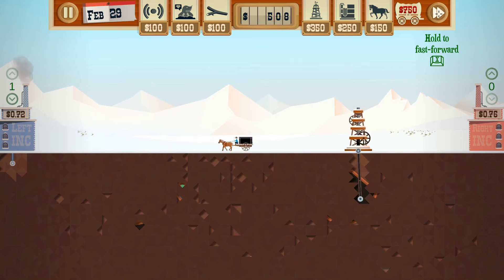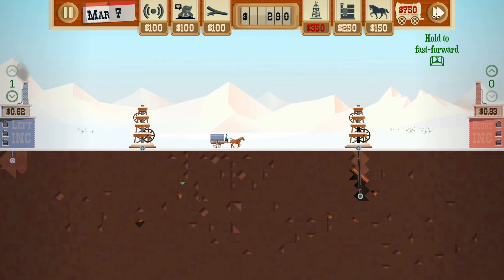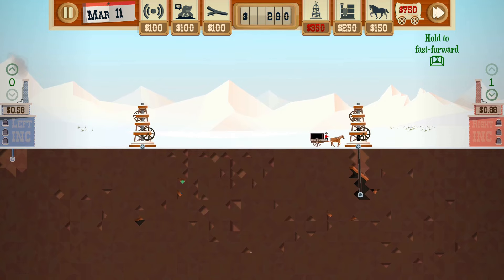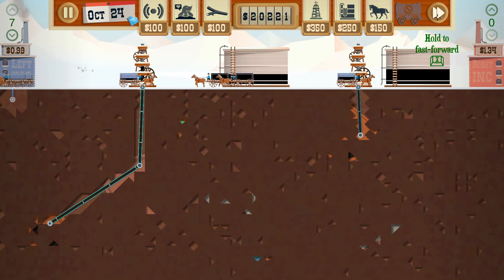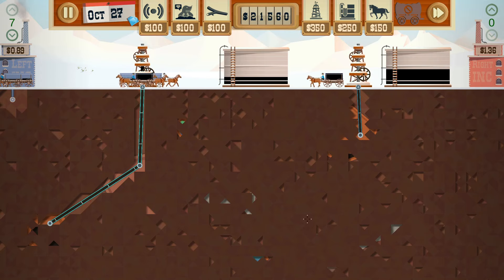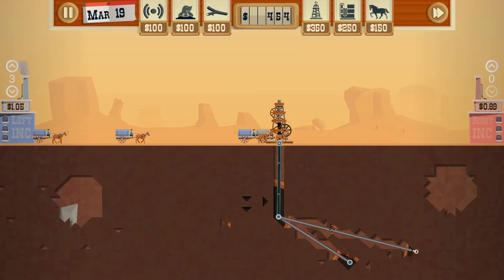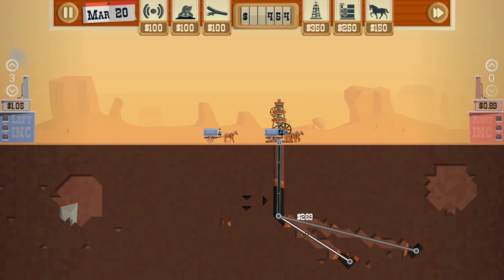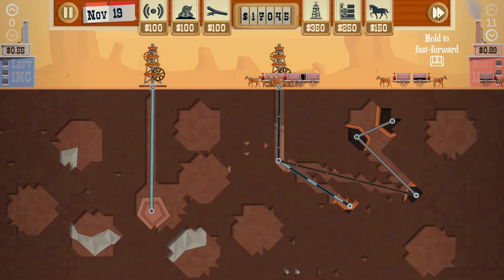Once you've got a parcel of land, you can either get right to it, or invest your cash in some upgrades. Once you've got a few seasons out in the oil fields under your belt, you'll be upgrading your horses to collect more oil and at faster speeds. You'll upgrade your pipes to allow the oil to be pumped out faster, upgrade your drills to get through rock, and upgrade your scanning technology and army of moles to help find the oil — because they're great little diamond diggers, and a cheaper, albeit less reliable, way of finding that oily goodness.